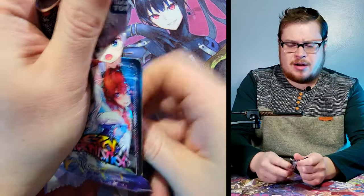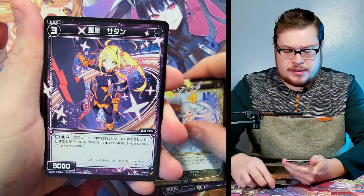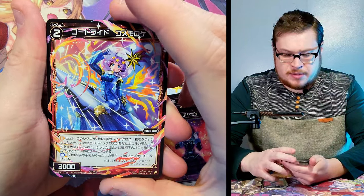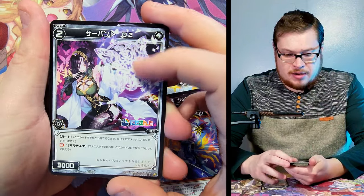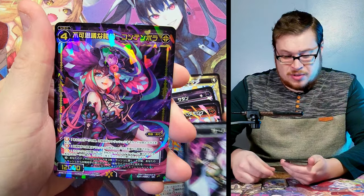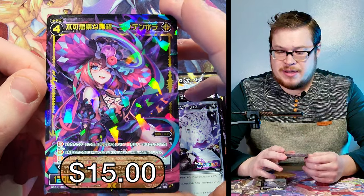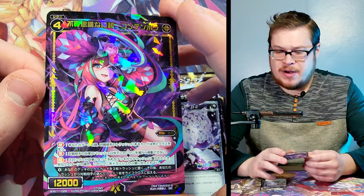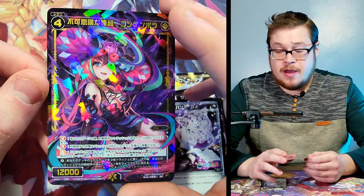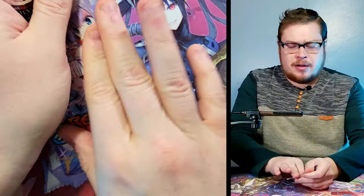That last pack had a full count of cards, so it does seem like you're just not guaranteed the foil hit like we're used to seeing. Next pack: we get our rare, some commons, and a super rare — she looks like something straight out of League of Legends with that aesthetic. Really cool design on her.